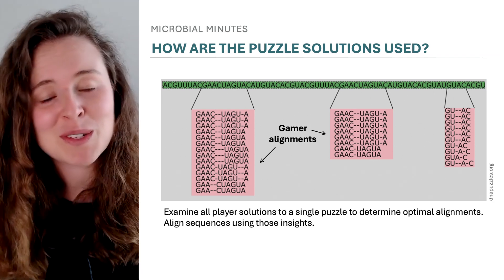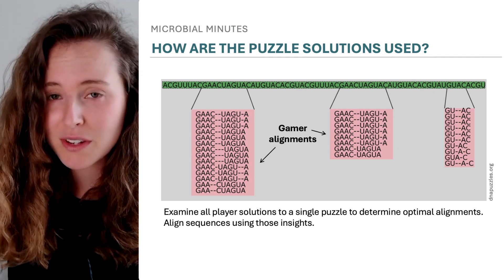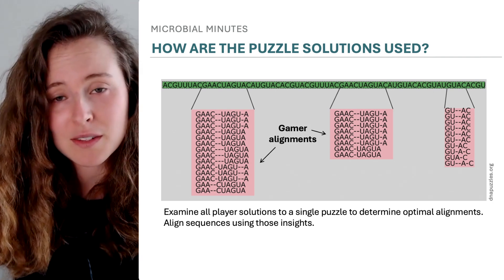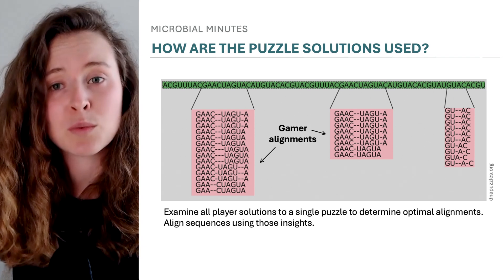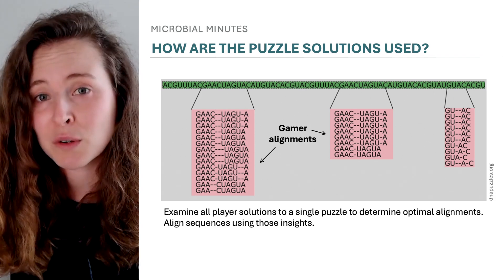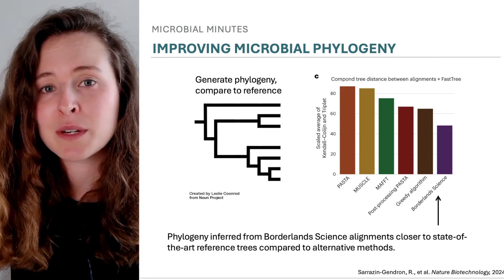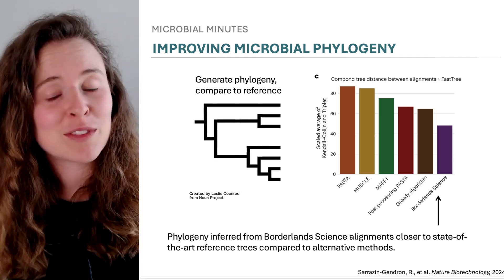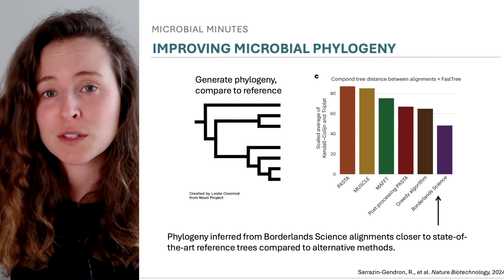How are the puzzle solutions scientifically useful? Each puzzle is presented to a number of different players. Scientists then take those solutions from multiple players and see which are most popular in different contexts. They can extract the optimal or near-optimal alignments and use that information to align sequences based on what seems right to most humans. Based on a few different metrics, the gamer-informed alignments were better than those from existing computational methods. For example, scientists generated phylogenetic trees from the alignment data and compared them to a state-of-the-art tree built with benchmarked tools, finding that the Borderlands Science alignment generates phylogeny closer to the state-of-the-art than trees built with alternative methods.